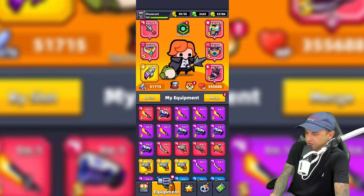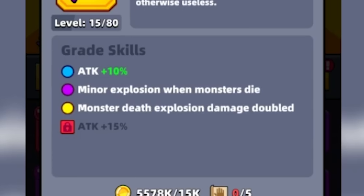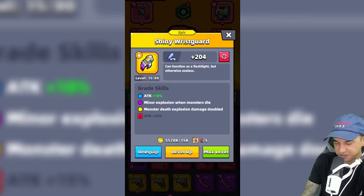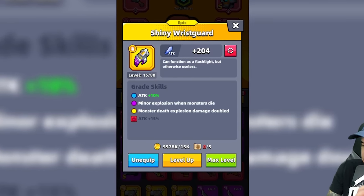So this is what we're going with today. We have King and we have Epic Grade Shiny Wrist Guards. They have two skills: Minor Explosion when monsters die, and Monster Death Explosion damage doubled. So whenever you kill a monster, they will explode and potentially kill a monster next to them, causing a chain reaction.